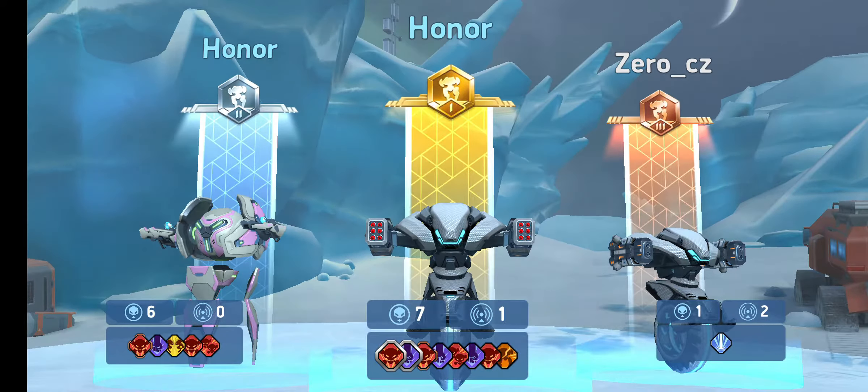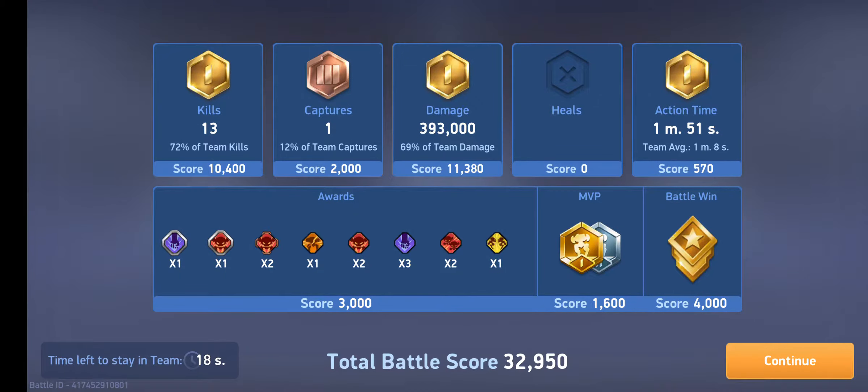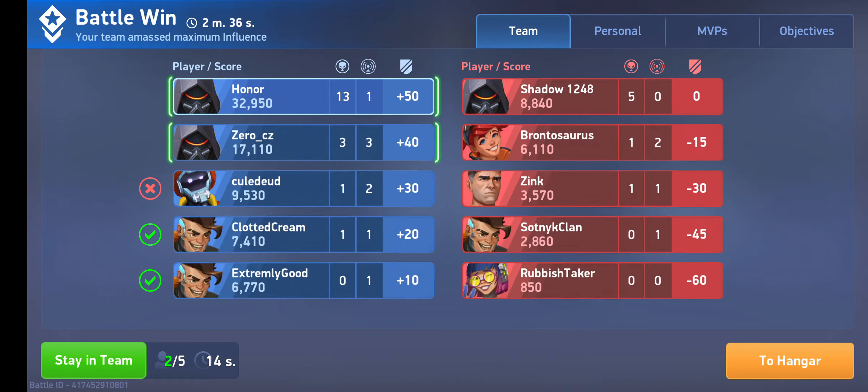So guys, with this one — with the ice map — it's very similar to the boat map. You do a double dash, you get right into position, you aim quick, and then you aim right at the middle of the enemy control point. Alright guys, thanks for watching. This was Manny from LTA.